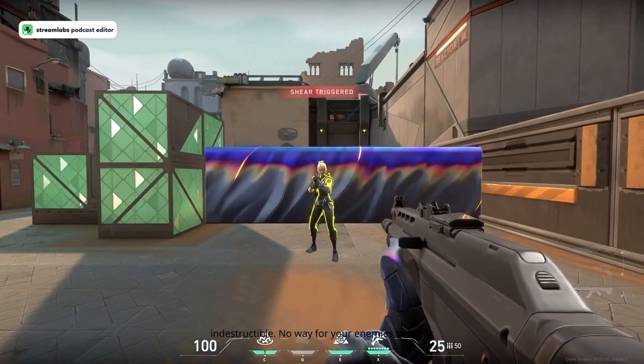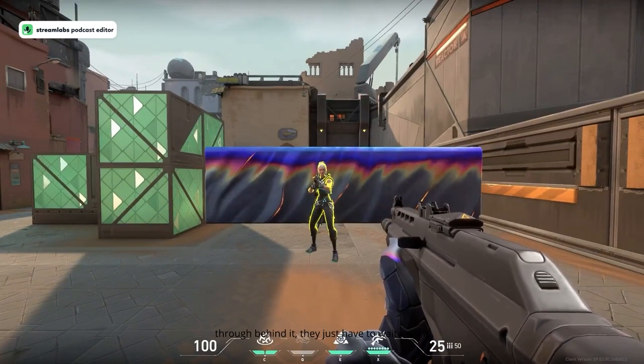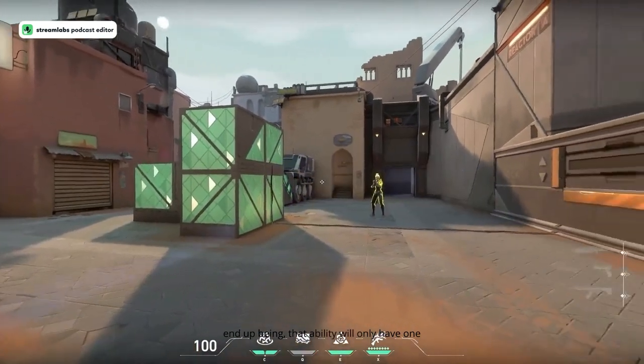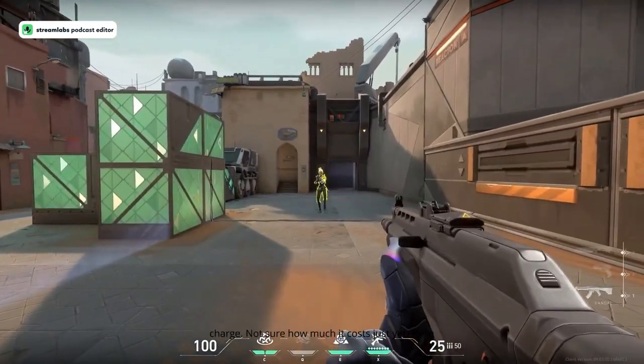The wall is indestructible — no way for enemies to break through. They just have to wait until it comes down, however long that duration ends up being. That ability will only have one charge, and I'm not sure how much it costs just yet.